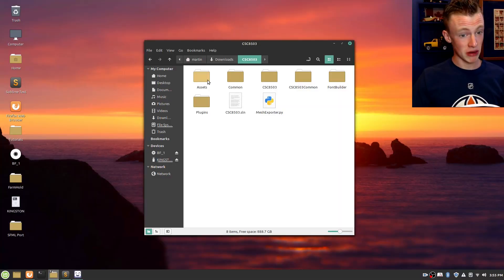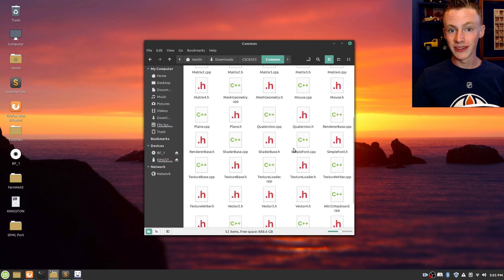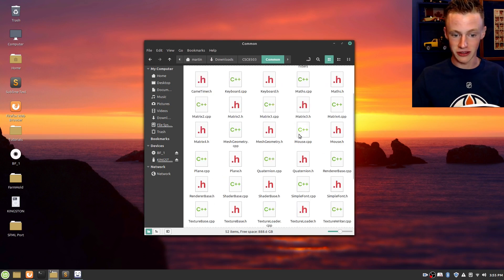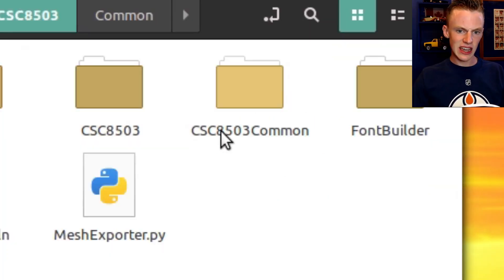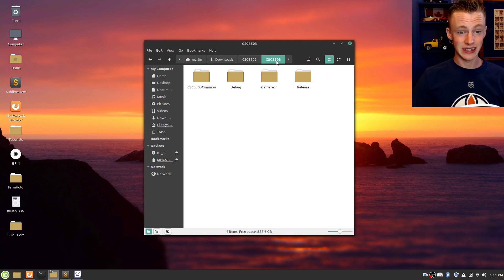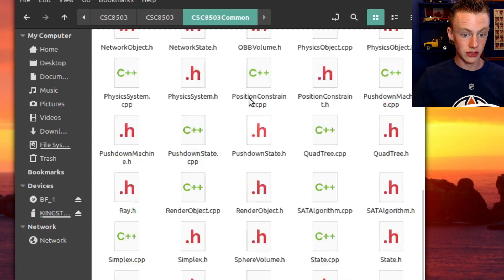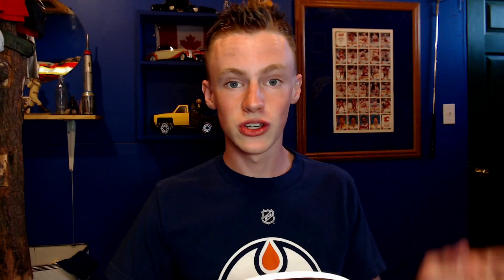I sure hope this code is 100% working and isn't ridden with bugs and nasty nightmares. When I looked at the code, these guys weren't the professionals they claimed to be — for university code, it's seen better days. We've got assets, common, and then CSC 8503 common, which is filled with duplicate files that can actually be found in just the CSC 8503 folder. But inside the CS 8503 folder there's also another folder called CS 8503 common as well. So which one am I supposed to use?